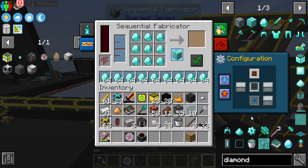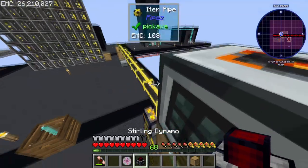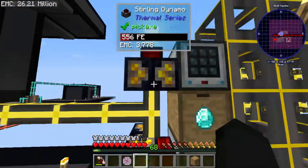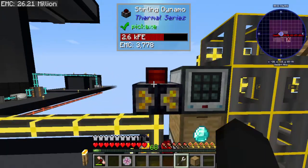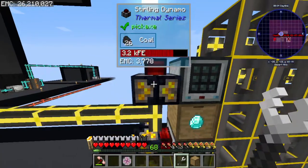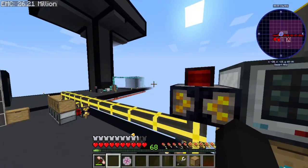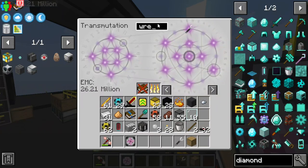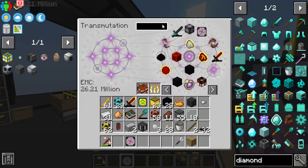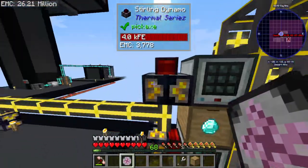That's gonna do the same thing — auto input, auto export — and then we're gonna do the tricky thing with that once I get it facing the right direction. Oh my god, okay really? You're gonna do that to me right now? Do I not have a crescent hammer? How am I supposed to rotate this thing?